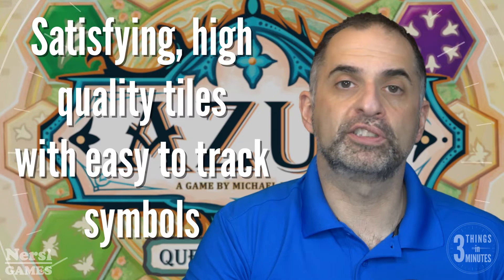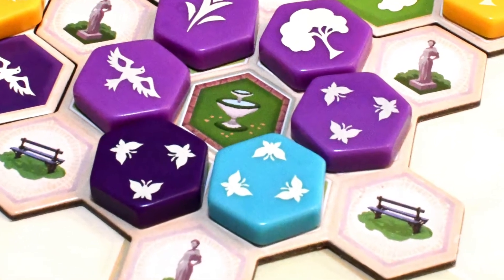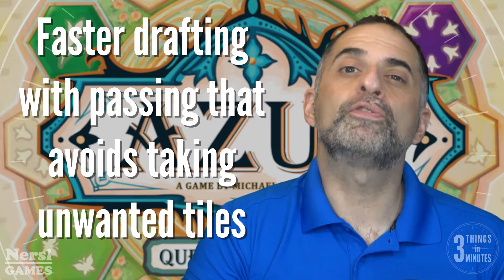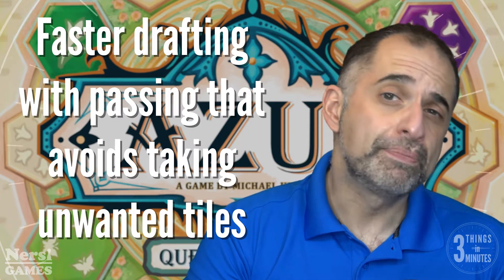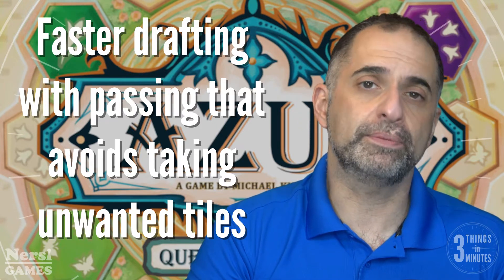Like the previous versions of Azul games, it has high-quality plastic tiles that feel very satisfying to handle and place out and look great on the board. The fact that the number of icons on the symbol is also the cost makes it very easy to track. And while the drafting here is much faster than in previous games — in part because you start off with limited options, but also because unlike previous games, you can pass early — you're no longer forced into taking tiles that you don't want and being penalized for them.